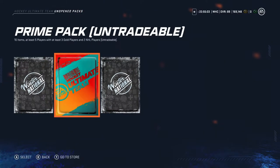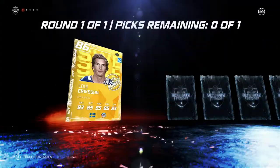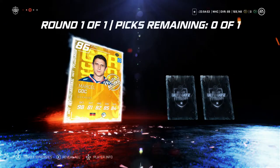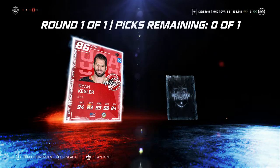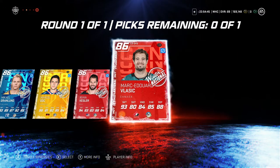So I'm going to go with the choice 86 overall Winter National. I get Louie Erickson, Mikael Granlund, Marcel Gauk, Ryan Kessler, and Marc-Edouard Vlasic.